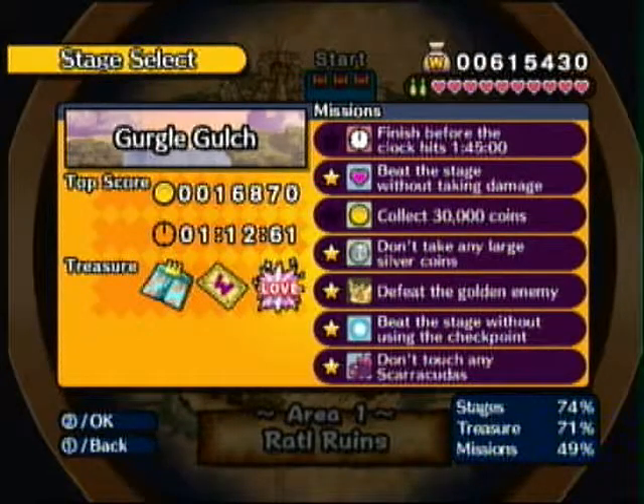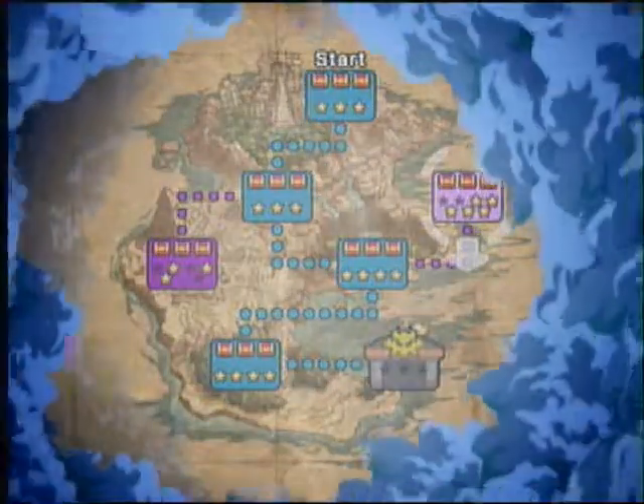The only missions we haven't done are the time and coin missions. Since you've already seen this level, I'm gonna speed up through this, and you should hopefully see a good way to get the coins in this level. So we'll do that. I'll speed up now.